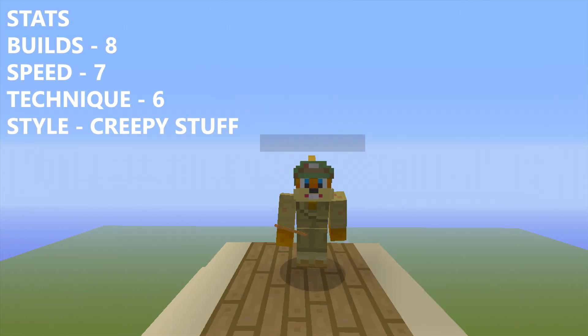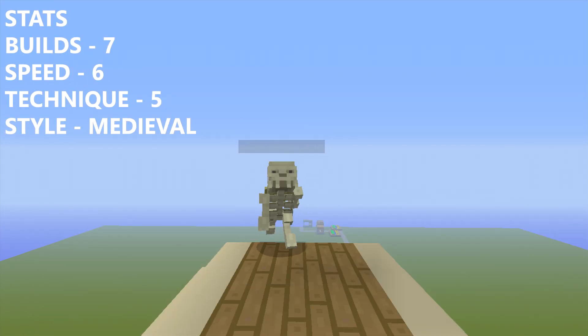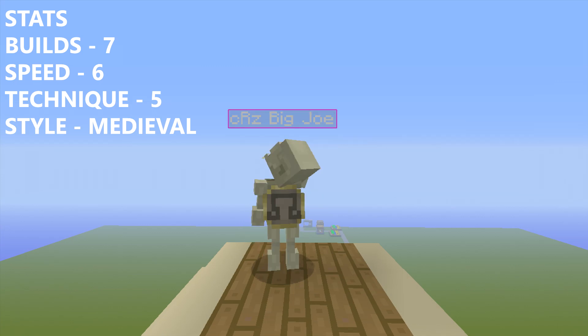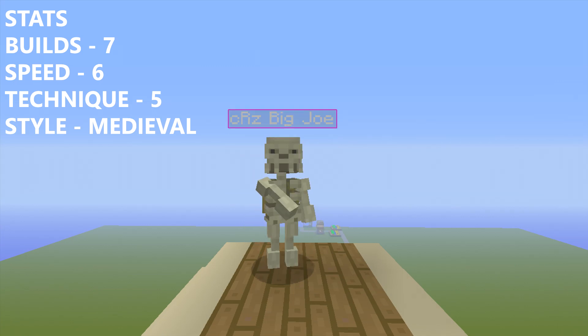Next up, we have Kalem. Build 8, Speed 7, Technique 6, and Style is Creepy Stuff. Last up, we got CRZBigJoe. Build 7, Speed 6, Technique 5, and Style is Medieval — or you could say like skeletons.